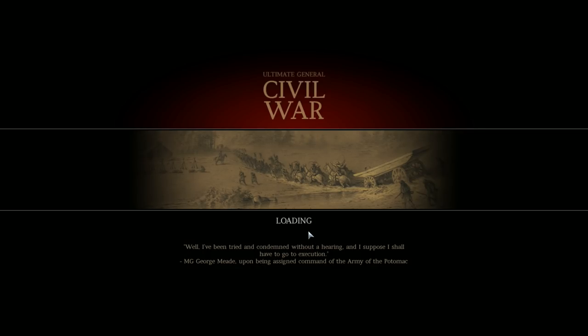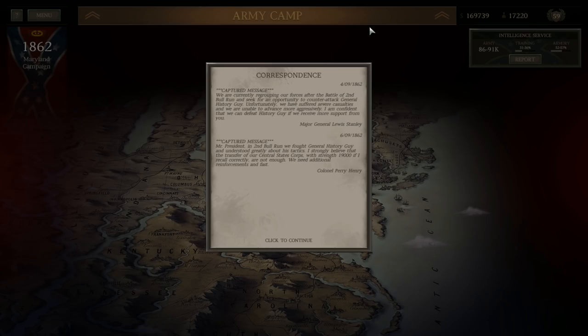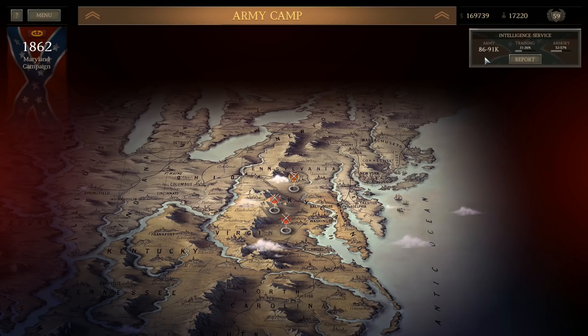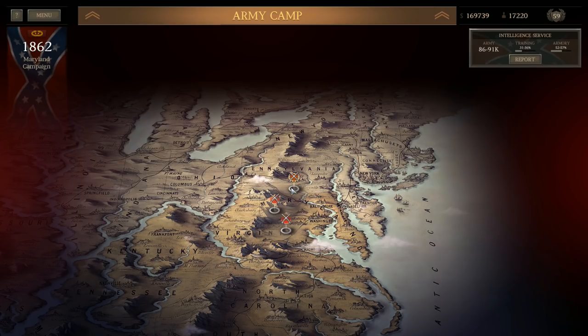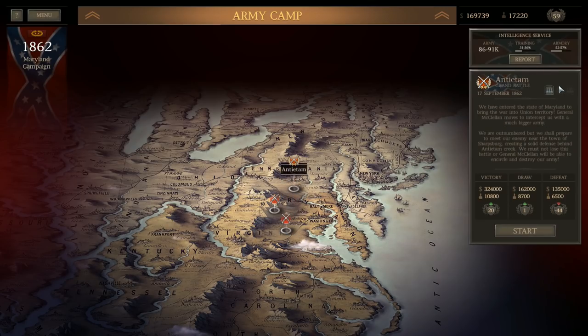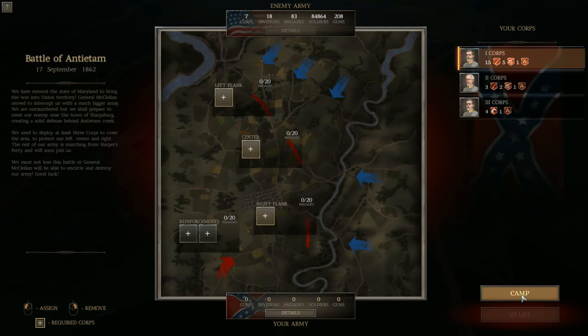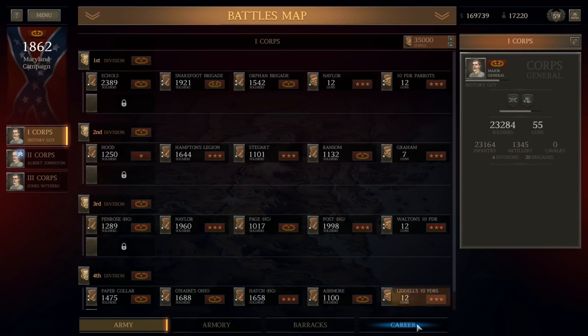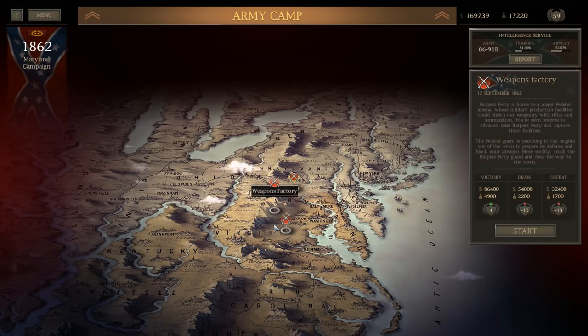Moving forward I should be in a much better situation. Last time at this point he had 99,000 to 104,000 — now there's a difference of about 13,000 men. Antietam is still going to be tough, but I should be able to reduce his numbers by winning at Harper's Ferry and Chantilly. Looking at Antietam right now, he's at 84,000 — still absolute insanity. Next up is Chantilly, so we'll get refit and ready to go.